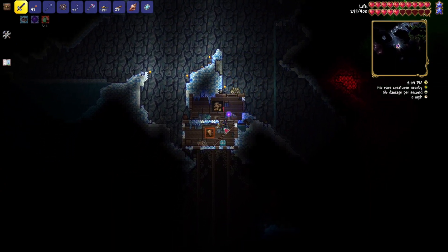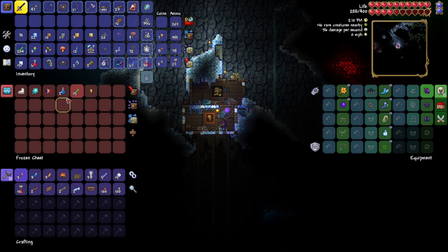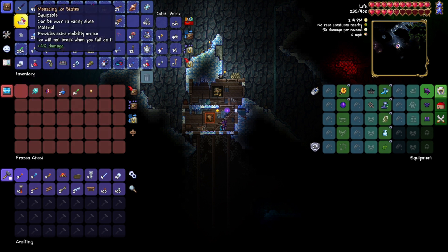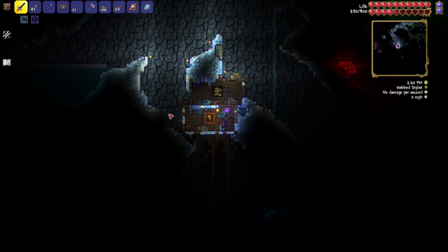We're going to head down in here. The coordinates are 1972 west by 514 caverns. You're going to open it up, and not only do you have ice skates — which I need, yeah, I'm going to take those — you also have an ice mirror and a suspicious-looking eye. So there you go. That was how to find the ice skates here in Terraria, Xbox version 1.4.3.2. I hope I helped you guys out. I'll see you guys next time — come check us out in the Discord. We'll see you later. Ciao.